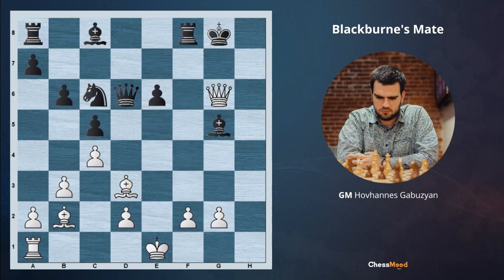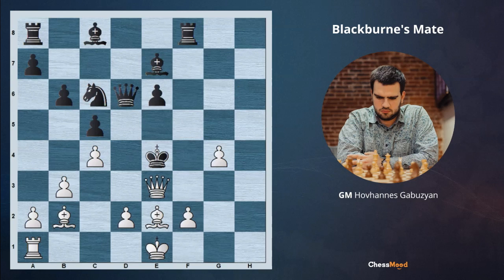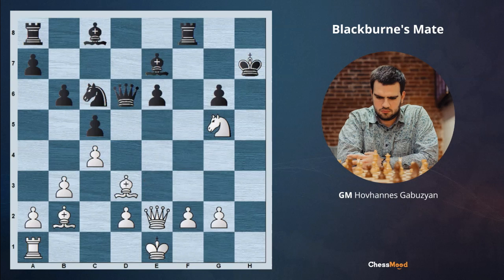After Ng5 check, if black goes king to h6, white is winning with Qe4 — two checkmates hanging on g6 and h4. If black takes with the king, it will be checkmated in a few moves: Qg6 check, Qh4, Qh6, Qg4, Be2, Qf5, g4 check, and after Qe4, Qe3 is a beautiful checkmate in the center. So after Ng5 check, black has to go Kg8, and here comes Qh5. If black takes, we have Bh7 checkmate. If after Qh5 black plays Rf6, we play Qh7 check, Kf8, and Qh8 checkmate. A very strong and beautiful attack, the punchline of which was the Blackburn checkmate.